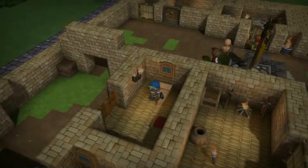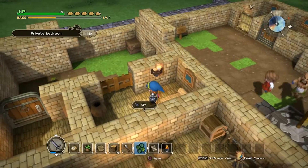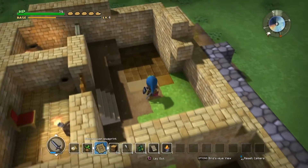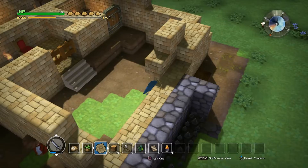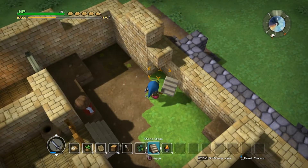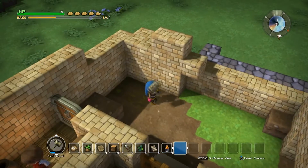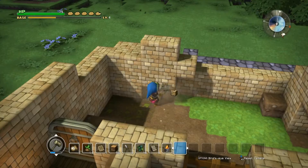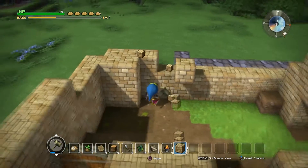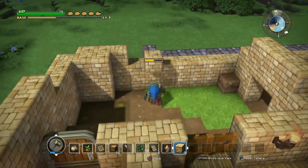The other thing I'm not sure about is where to put the watchtower. Part of me is kind of thinking of putting it on the inside of the wall rather than the outside — that seems like it would be the smarter move. So let's take all of these bricks down; it's not like we can't make use of the brick somewhere else.